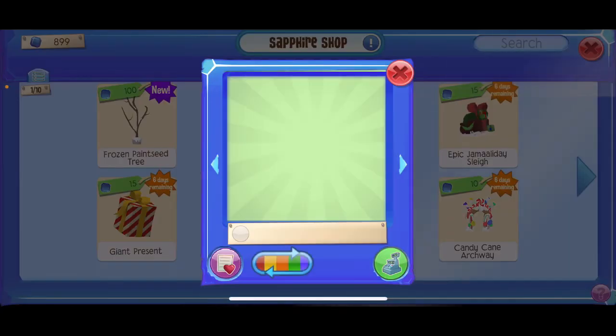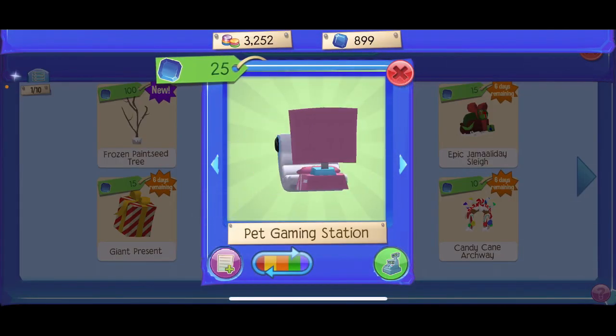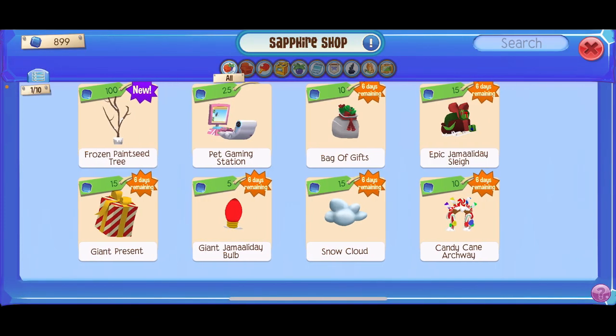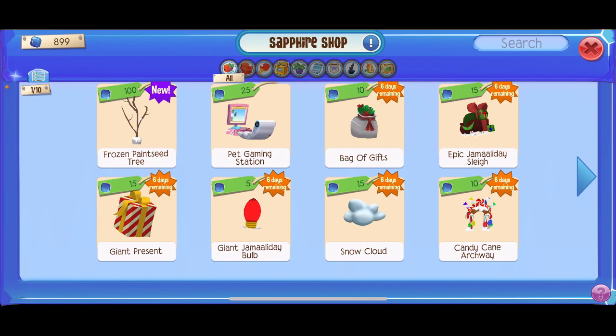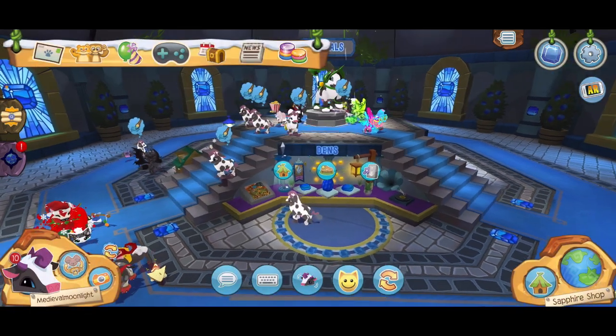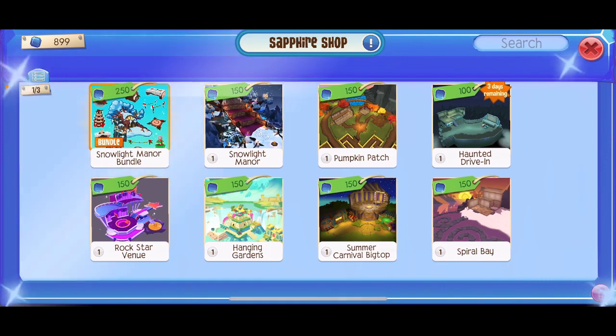These are the other new shop things. I don't know how that works, but it's kind of cute. Is it like a pet saddle? I don't know. It's really cute though. What is that thing?